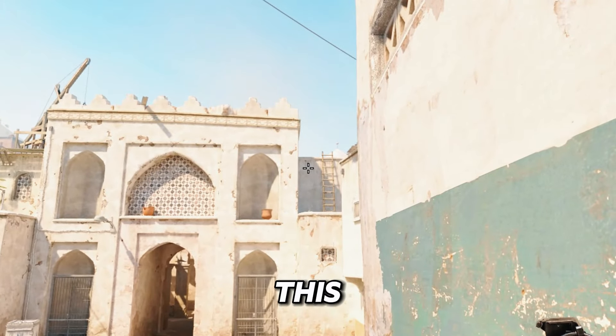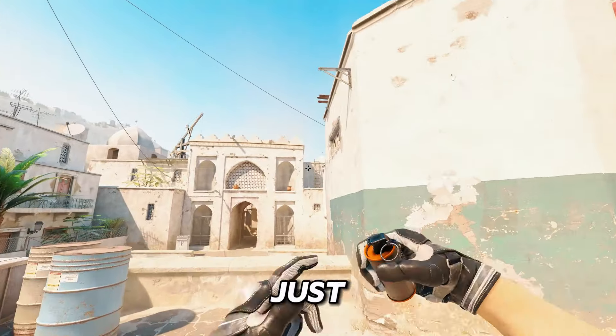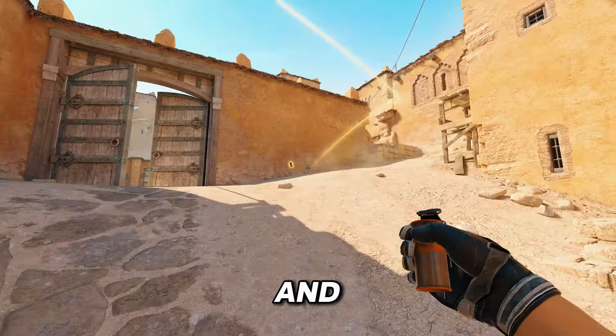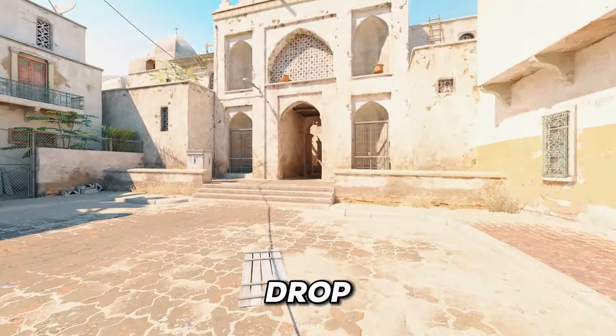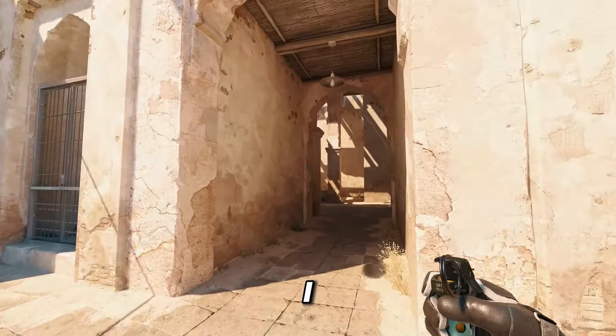All you have to do is roughly aim in this area and then while you're running just aim like so and release the smoke. This will then perfectly cover off the door, and then after the smoke you can just drop and use the flashes like I showed you.